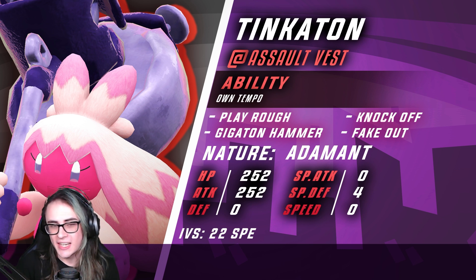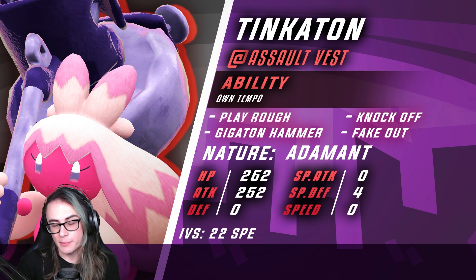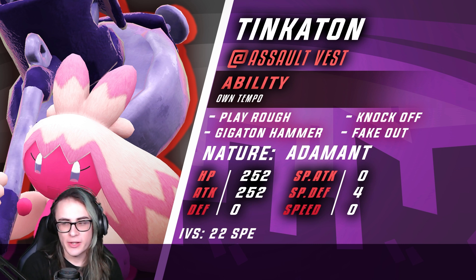With the Assault Vest, it's basically going to make Tinkaton into a really good special defense sponge, which is something it's pretty decent at already. With Knock Off, it's great at removing items, which is also good for scouting information because of item clause in VGC. With Fake Out, it's a nice option for turn one stopping opponents. And with our dual STABs, it's a really powerful dual STAB set, especially with Gigaton Hammer, which is pretty useful in tandem with our Oranguru.